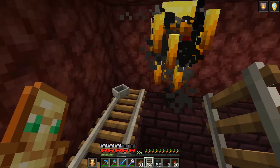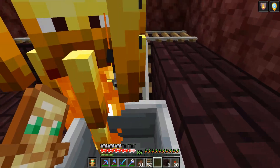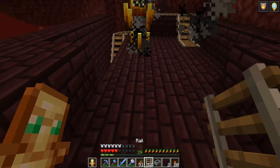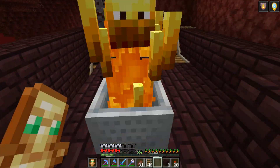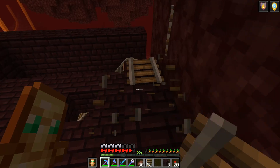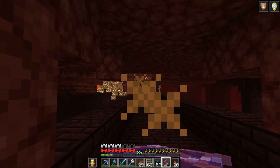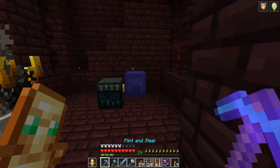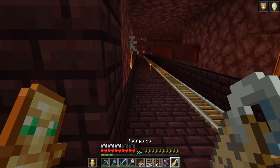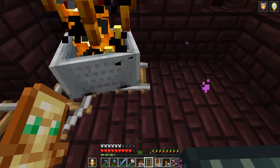There we go - we got out! How did you do that? I didn't know you could do that! I don't know where my bow went, I'll just have to use this. Before he despawns I should probably name him. There we go - told you so! There you go boy. Easiest challenge ever.